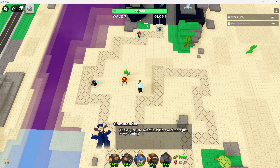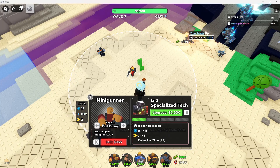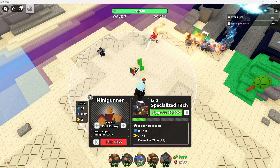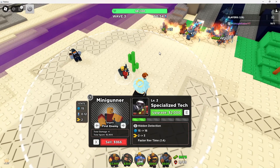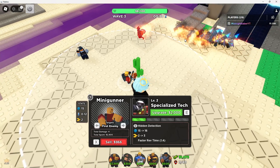Now let's get ourselves a Minigunner. Minigunner, with its new rework, is way, way better — like 10 times better. It does so much more damage, and it relatively has the same cost as before. So I got a Minigunner.